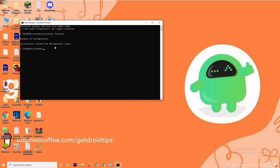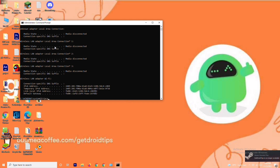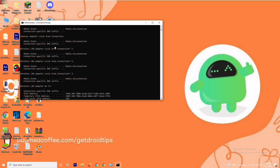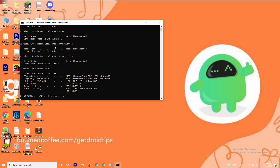Next, type ipconfig /registerdns and press Enter. Then type ipconfig /release and press Enter. Then type ipconfig /renew and press Enter. Finally, type netsh winsock reset and press Enter. I'll be putting all these commands in the description so don't worry.